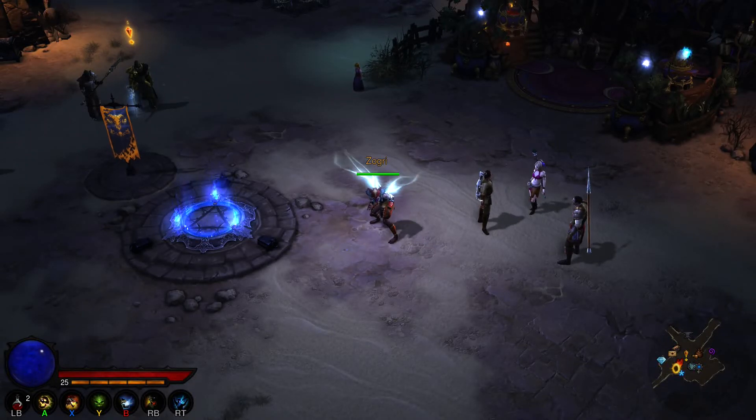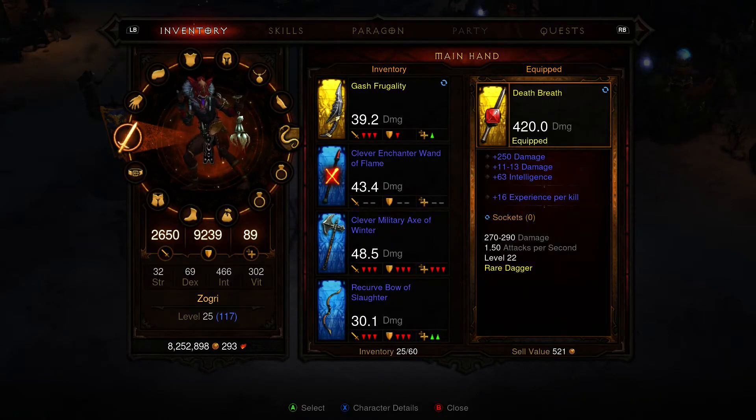Hey everybody, Goat from Goat and Hog here, back with another video guide for our Diablo 3 Ultimate Evil Edition. I want to cover in this one some more advanced stats. We're going to go a little farther than the basic stats of your dexterity, your intelligence, your vitality, and move on to some of the other stuff.